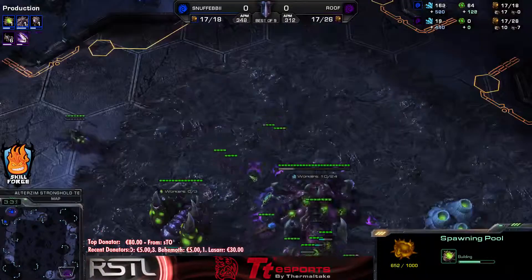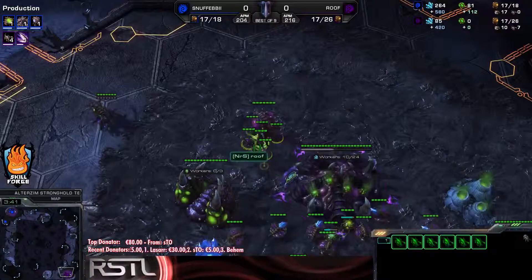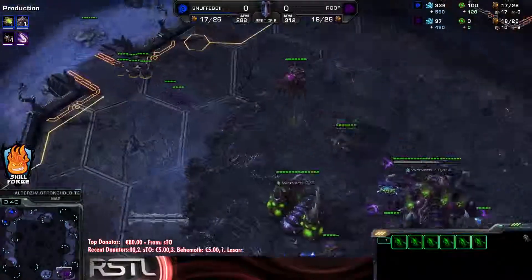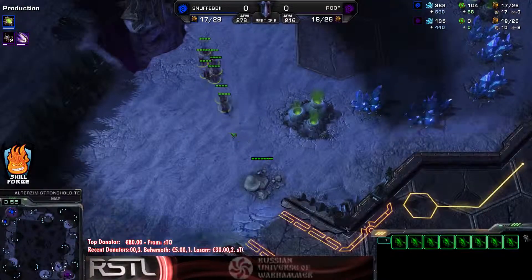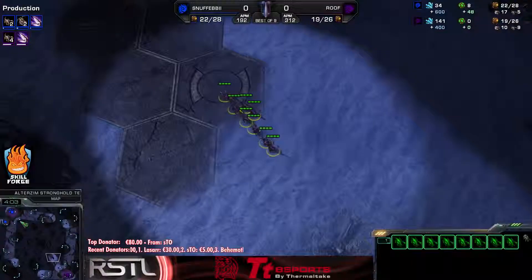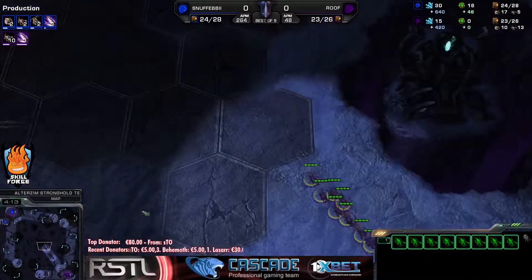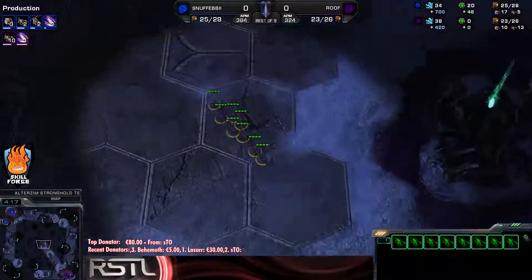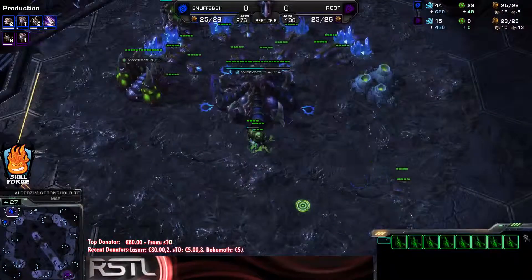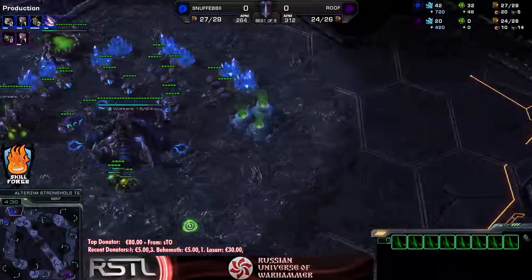The Zerglings are getting pulled up into the main base — first he wants to know where his opponent is before sending them across the map. It looks like there are already six Zerglings out, four more on the way. Zergling speed is just a little over half a minute from finishing and he has sent them across the map. He's not 100% sure if he is in the top left or bottom right, but he is gambling on cross positions. That is the longest distance to travel, but it's only Zerglings on the production tab for Roof — he wants to be very aggressive and has a very good chance of making this work.